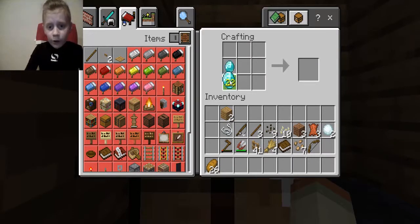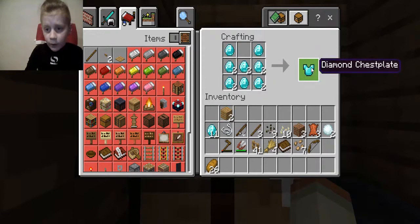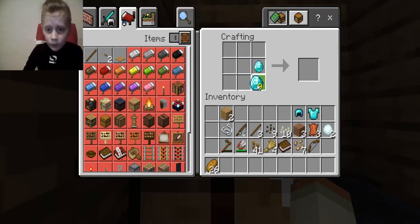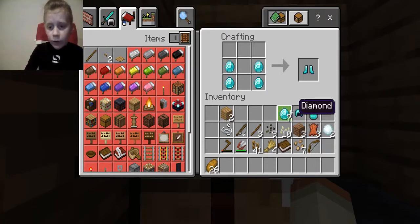So to make a full set, put that like that, put 2 more there, then you can put 1 there, 1 there, 1 there — then you can get the chestplate, the helmet. Then to make boots, you put 4 like that, and you've got diamond boots.